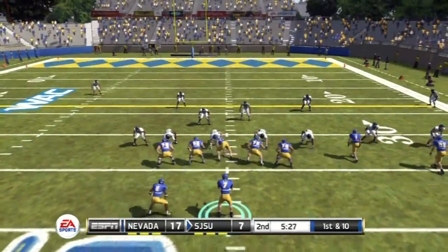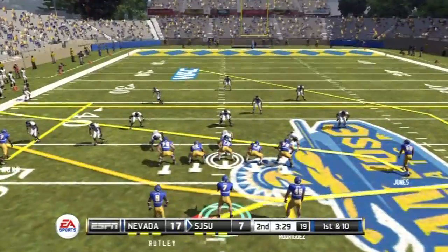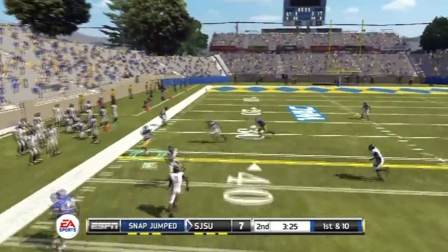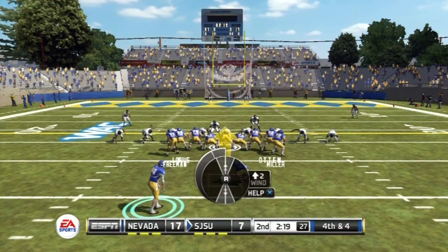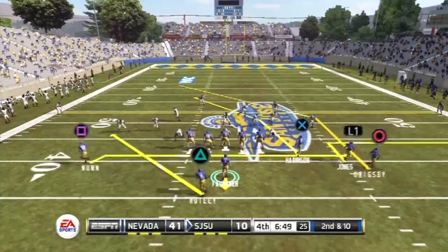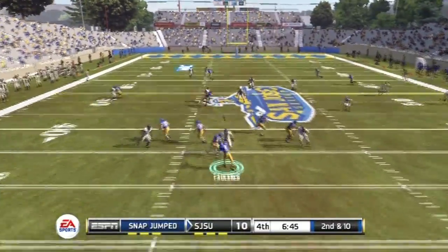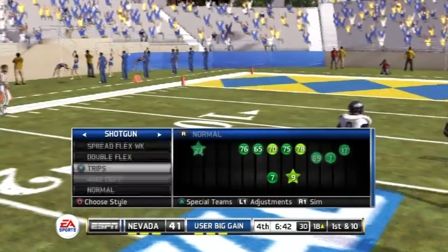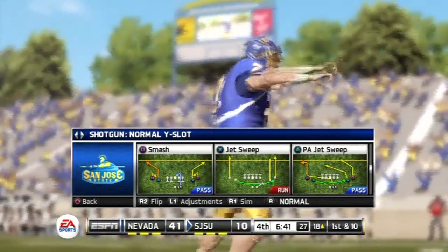Stuffed on a run play — I need to count people in the box. The playbook I'm running is pretty much multiple — it has some air raid and some power running. I think I'm going to convert more to a multiple-type offense where I actually do some one-back and rotate some pistol, not focus completely on the air raid. Here's a double post play right over the defender — pretty awesome. I don't want to make it unrealistic just changing up my offense.